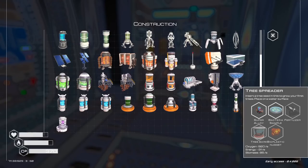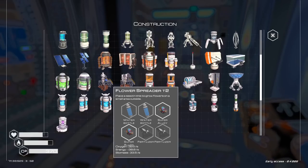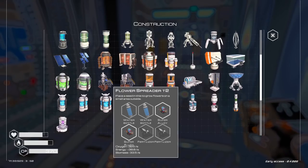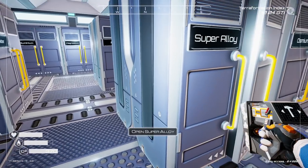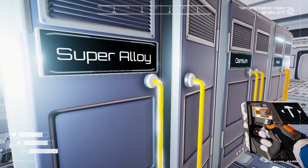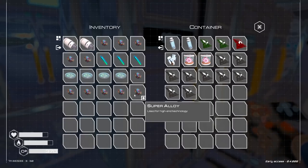Get a bunch of those down. Oh, that does biomass as well - interesting! I never actually noticed that - it does biomass too. Yeah, that's most of my super alloy gone. I'm going to go put some more of those down first, and then we'll just keep launching the rockets again.